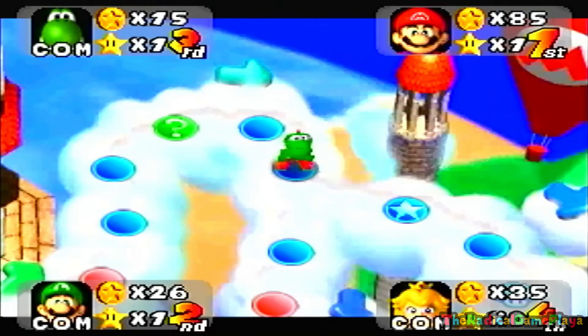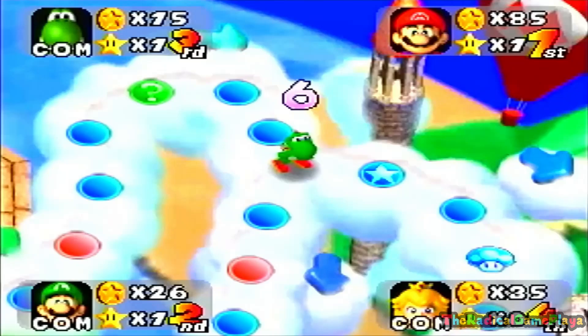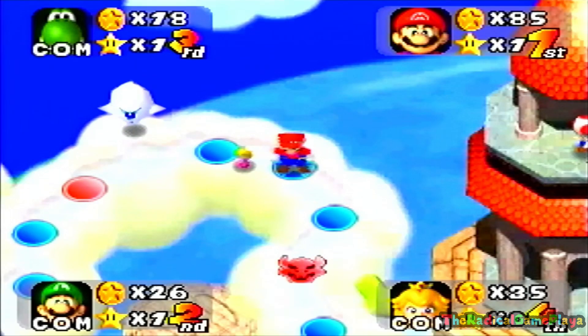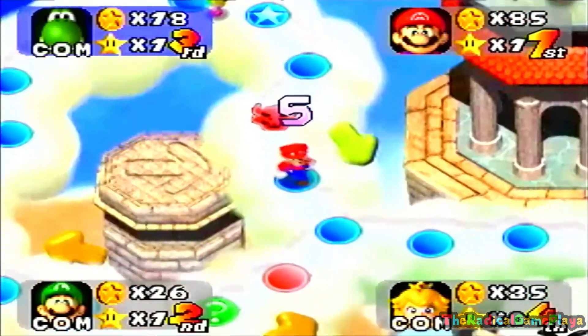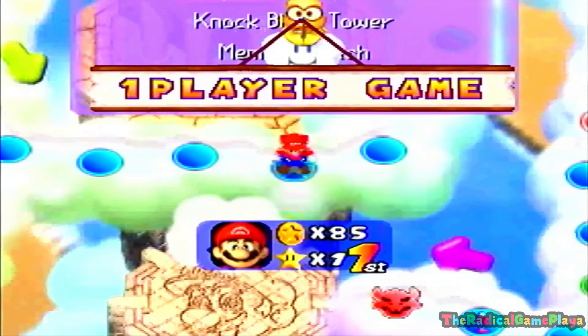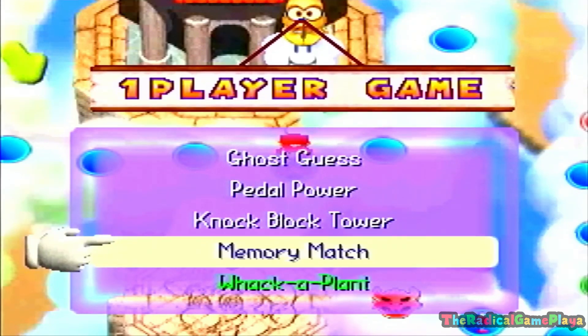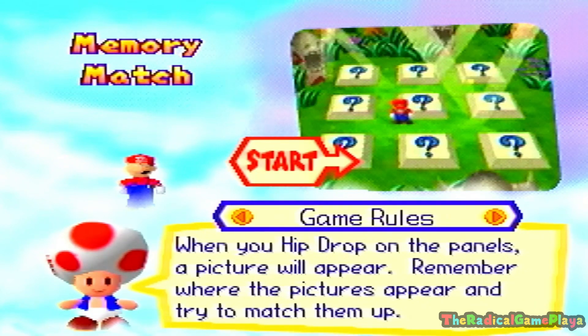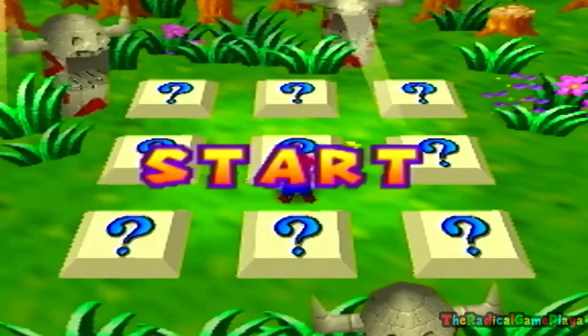We saved our game and we're ready to move on — it's Yoshi's turn again. We got seven spaces! Out of all places, we got another one-player minigame and get another chance. This time we're going to be playing Memory Match, to see if we have what it takes to put our brain to the test and memorize the correct pairs.